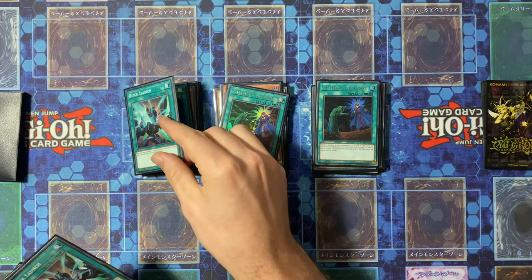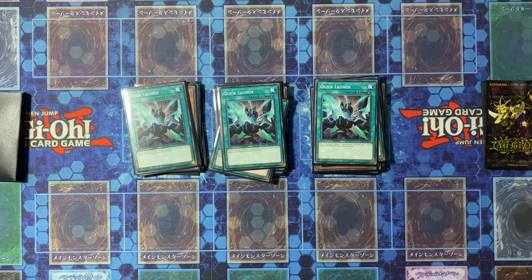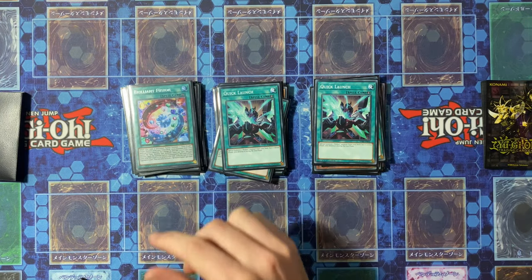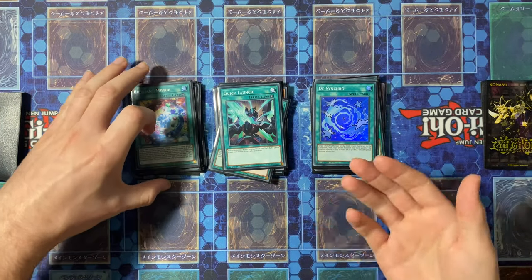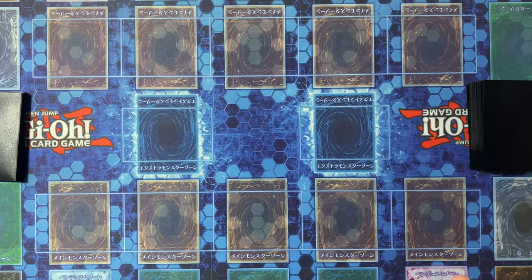Then three copies of Quick Launch just for your Dragon package, and then we have the Brilliant Fusion and the most important card, Desynchro. You can kind of get the vibe of where it's going now.